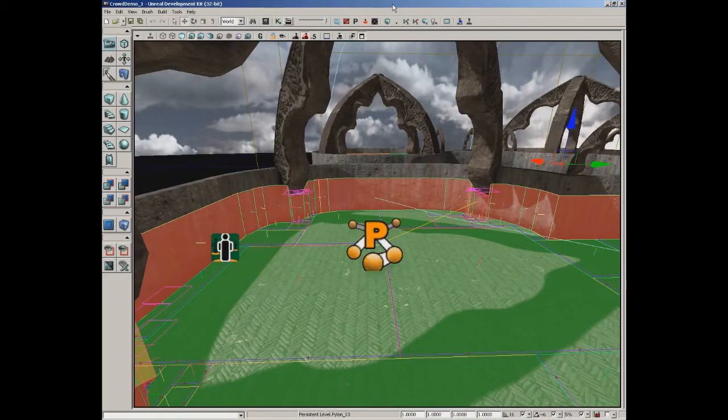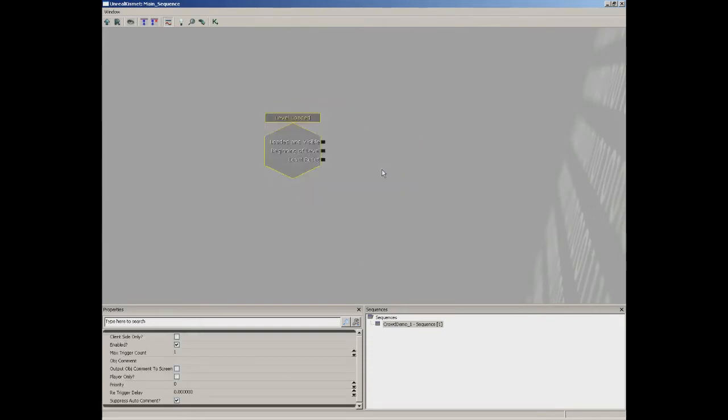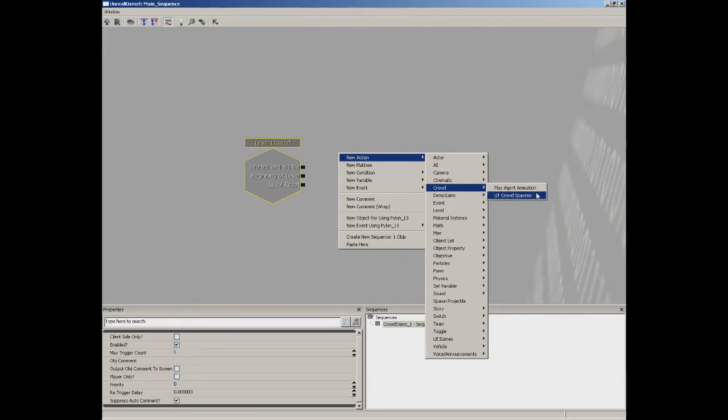With the nav mesh and navigation points set up, jump into Kismet and add an event to trigger spawning. For simplicity, right-click and choose New Event > Level Loaded. The sequence object to spawn crowd agents is under New Action > Crowd - grab the UT Crowd Spawner. The most important property is Agent Archetypes, which is why we created the archetype from the UT Crowd Agent actor earlier.